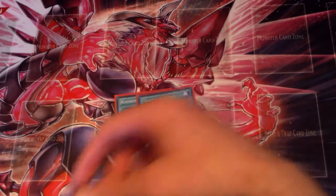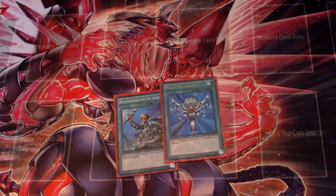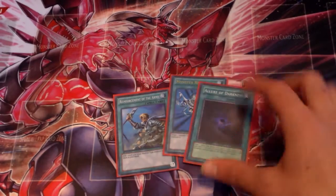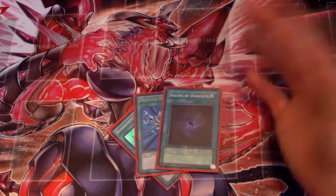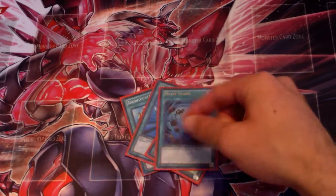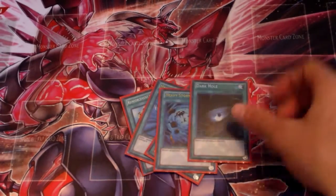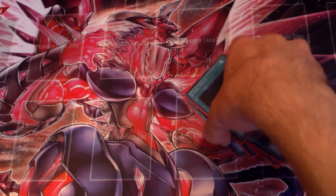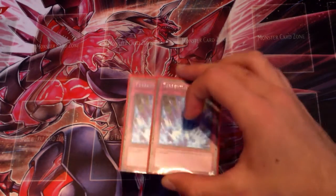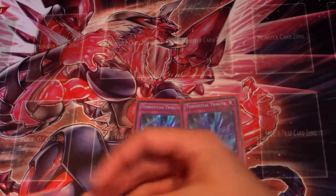For the one-ofs: one Reinforcement of the Army to search out Castor, one Monster Reborn since I banish a lot which is why I run Tour Guides, one Allure of Darkness for draw power and to get stuff back with Leviair, Heavy Storm, and Dark Hole. I don't play MST in this deck because I run two Dress and triple Pandemic, so MST feels like a waste of space. Instead I went with more traps.